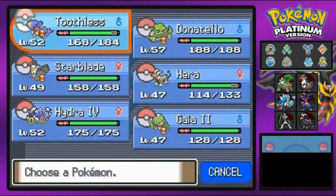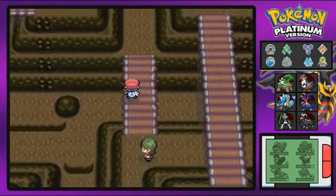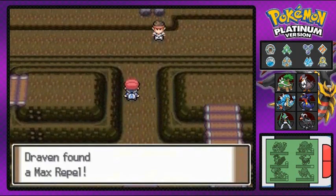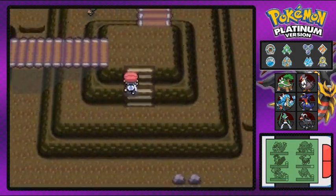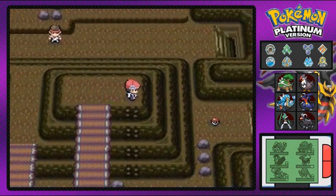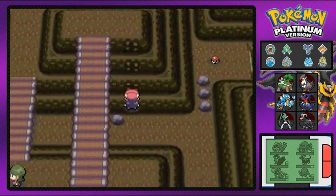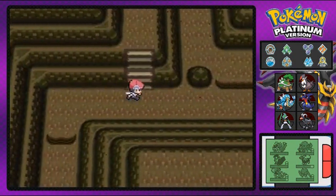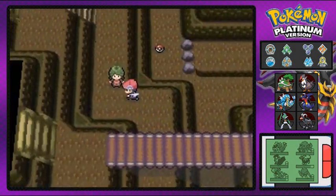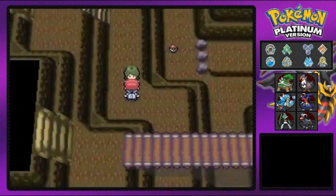Let's switch them out and go with Hydra. Grab this — got ourselves a Max Repel, always good. Make sure to have as many Max Repels as you can. There will be a lot of Pokémon you have to battle here. Have Pokémon with Strength, Rock Climb, Rock Smash, Surf, and Waterfall — though Waterfall is barely needed.